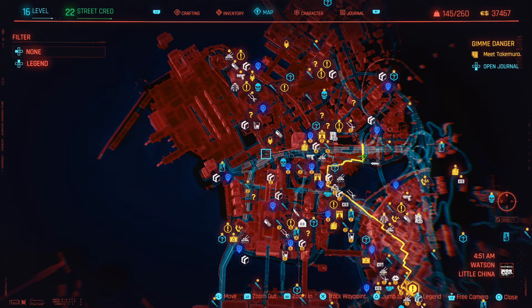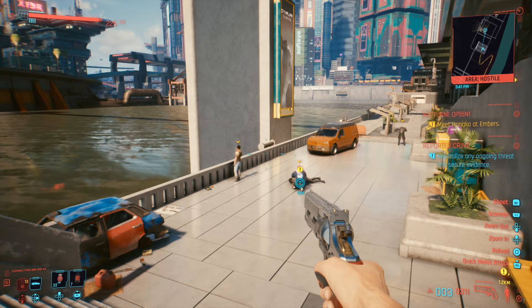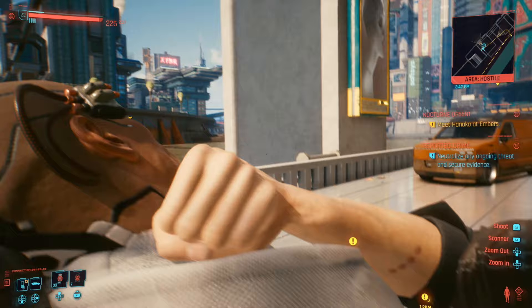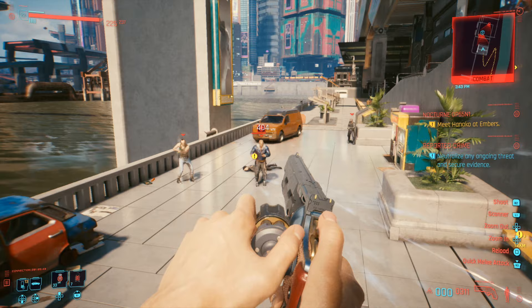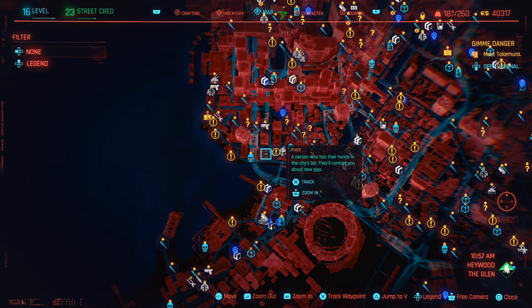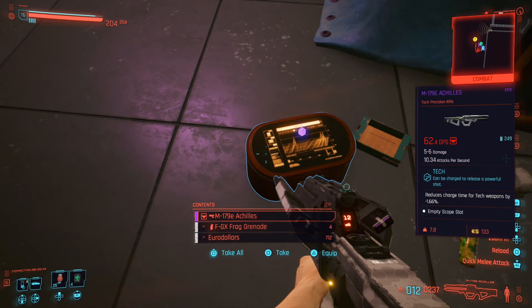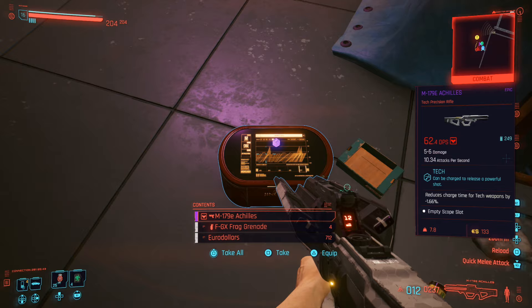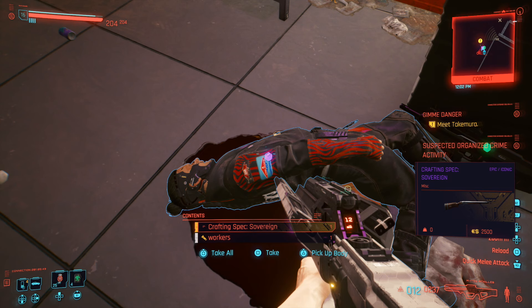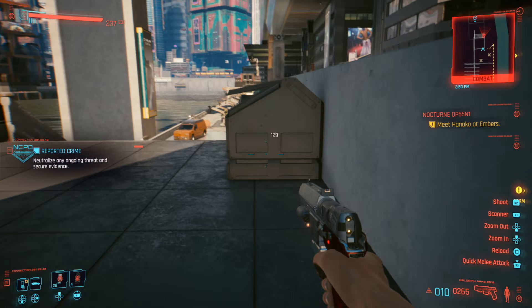Speaking of money and getting items, definitely take part in as many NCPD scan missions as you possibly can. You can see them with the blue markers on screen. The best types are Assault in Progress — really fast with great rewards — or Suspected Organized Crimes for a bigger payout that takes a bit more time. Both are amazing sources of high quality items, money, and street cred. The higher the difficulty of the NCPD scan mission, the better the rewards, including epics, legendaries, and iconic items you can craft more potent versions of later.